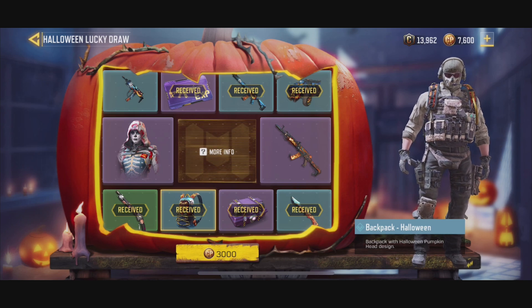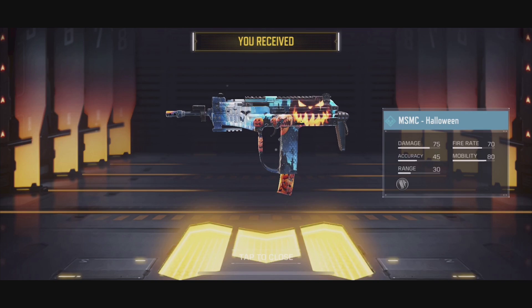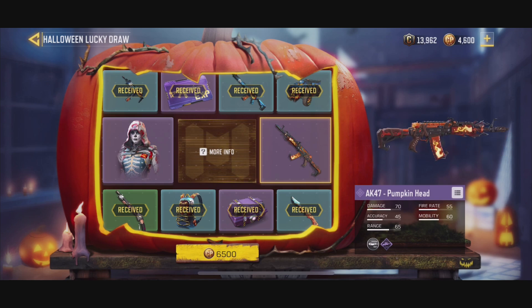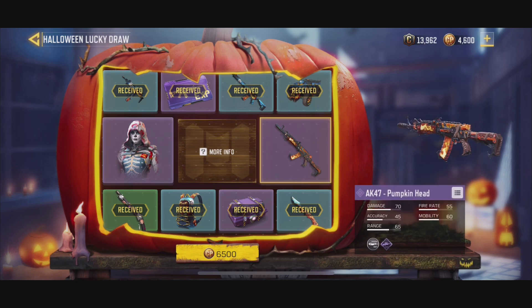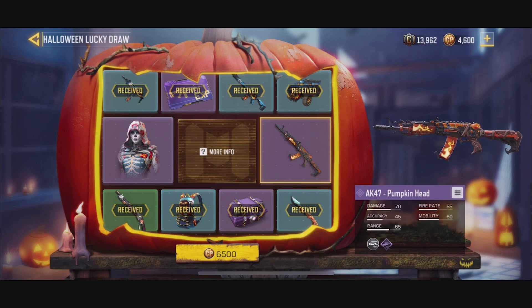I've burned through so much CP — 3000 CP and we get the MSMC. Now at 6000 CP and we can't even afford to get the Outrider skeleton skin or the pumpkin head camo. They literally leave the best items for last — 6500 CP just for a chance between the skin or the pumpkin head camo. That is absolutely ridiculous.